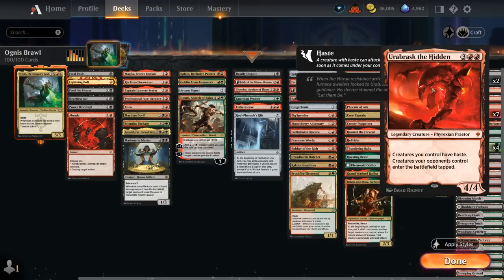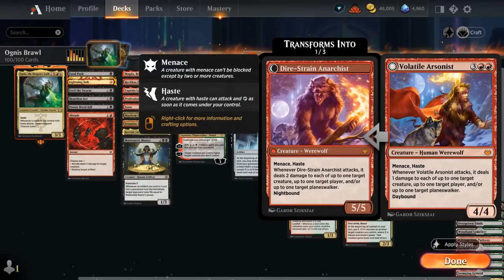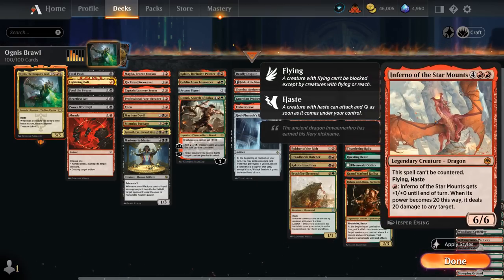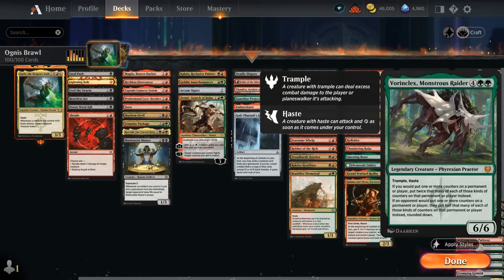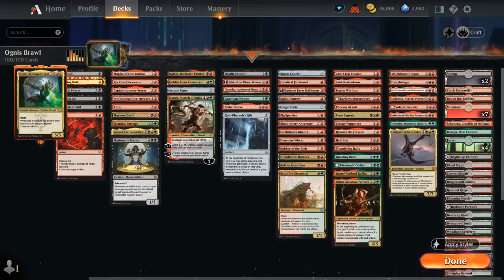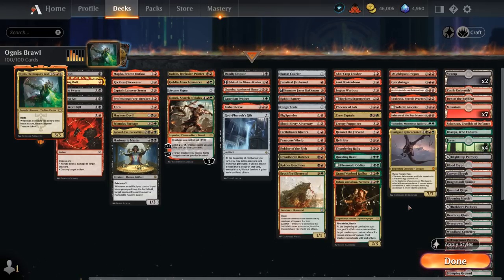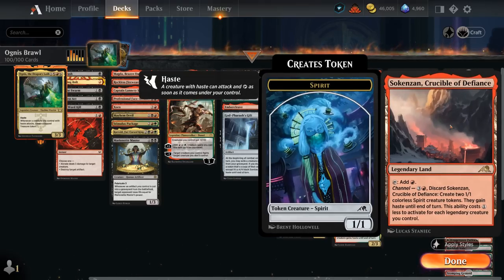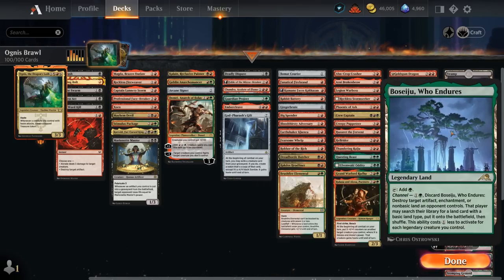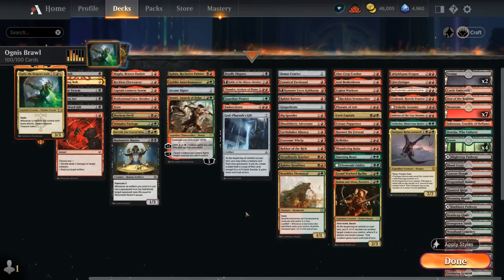At 5 mana, Goldspan can generate a ton of treasure. Glorybringer can exert to take out a non-dragon. Urabrask makes our team fast while making the opponent's team slow. The second Urabrask provides card advantage. Volatile Arsonist can deal a bunch of damage. Inferno lets us fly over. Vorinclex doubles our counters while halving the opponents'. And Darigaz is another nice finisher that keeps coming back if it dies. The mana base is pretty straightforward — lots of untapped lands, a few utility lands including Castle Embereth to pump the team, Den of the Bugbear as a creature land, channel lands with Boseiju making hasty tokens synergizing with Ognus, Eiganjo to destroy an artifact or enchantment, and a few fetch lands to synergize with our Brushfire Elemental. That's the deck — now let's jump into some games.